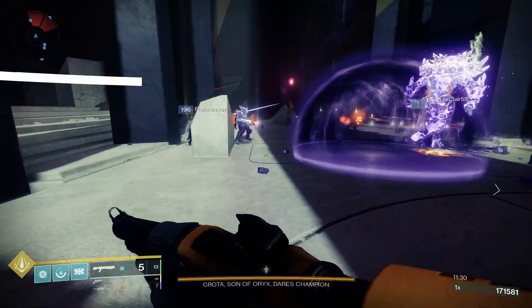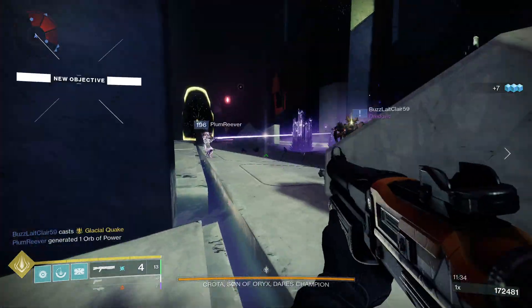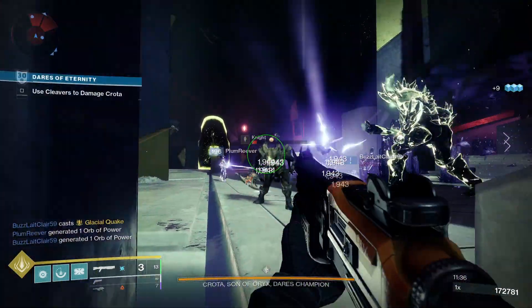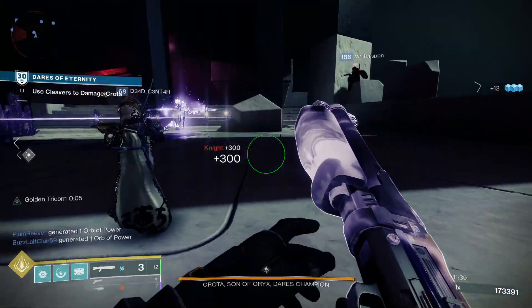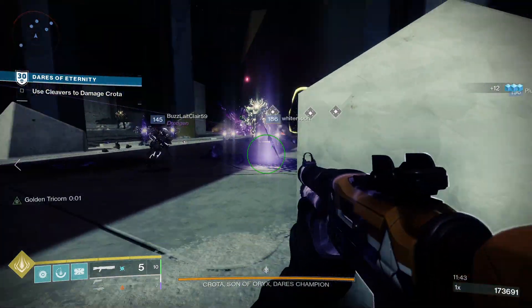Matador 64 is a returning shotgun from Destiny 1, brought into Destiny 2 as part of the Bungie 30th Anniversary Pack. It is a reward from the Grasp of Avarice Dungeon and brings back a fan favourite shotgun from the original Destiny.